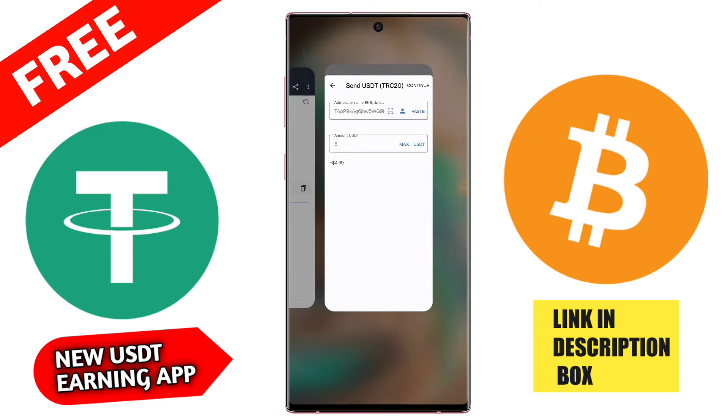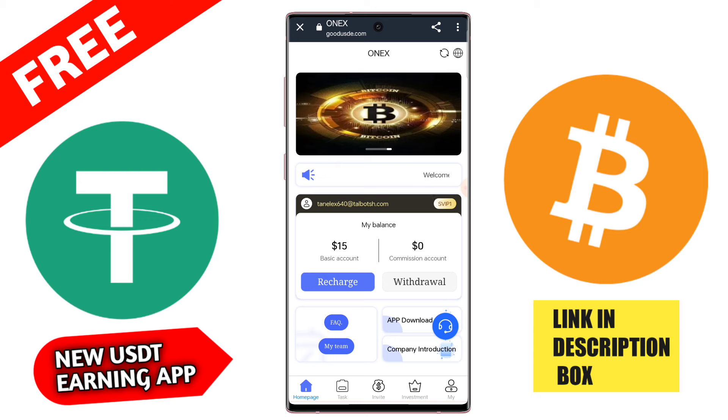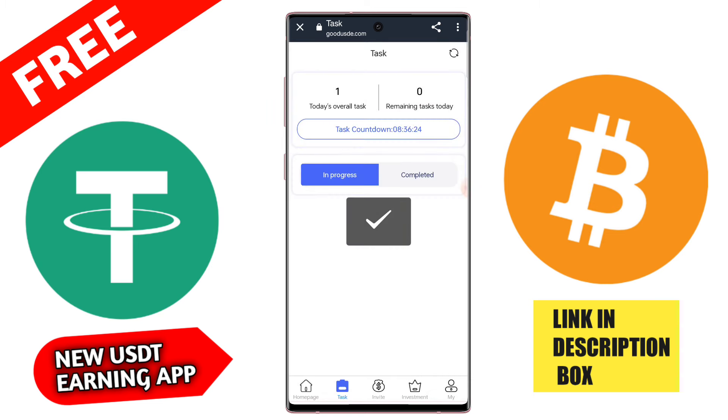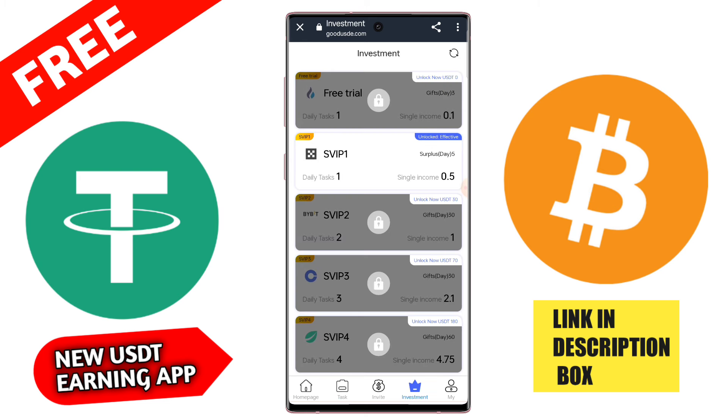You can click here to the VIP section. Here is a daily task — only one task worth 0.20 USD if you have not recharged. If you upgrade to VIP 1, then you get 1.3 USD daily for 30 days. If you upgrade to VIP 2, then your daily income is 2 USD and daily profit will be 4 USD.